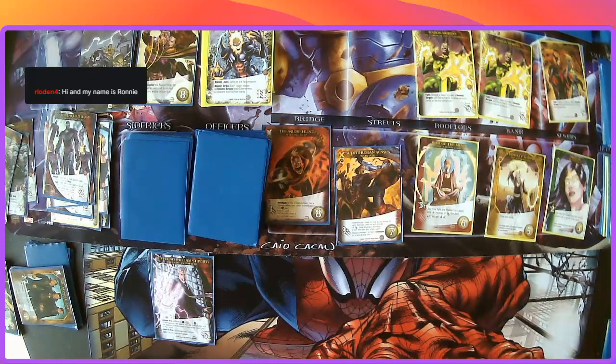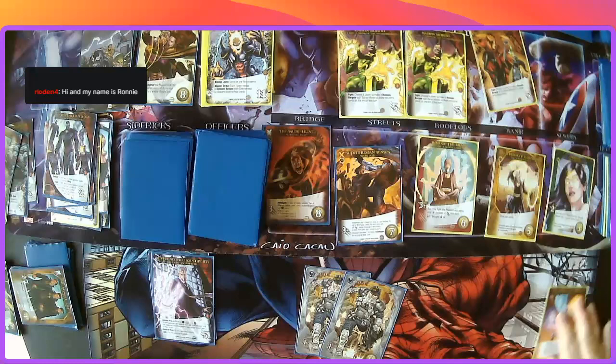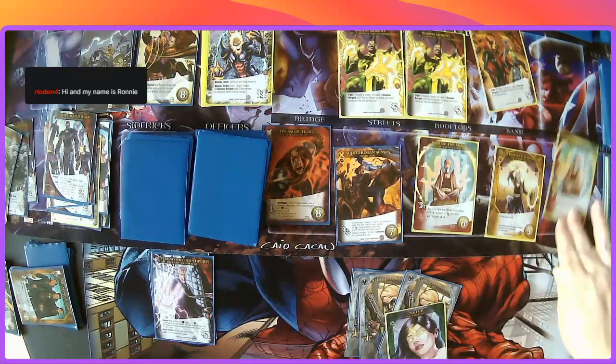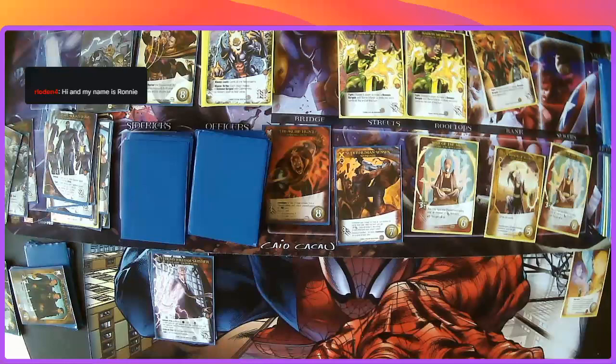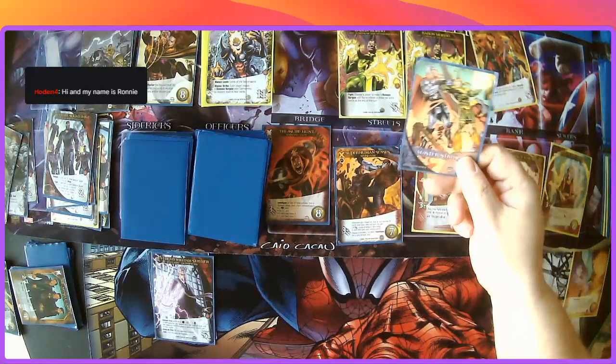Oh, those move down first. Fortunately two attack doesn't do anything. I'm going to put the Book of Vashanti right here. With three recruit, let's go ahead and get Oster. One, two, three, four, five, six. Alright — master strike.